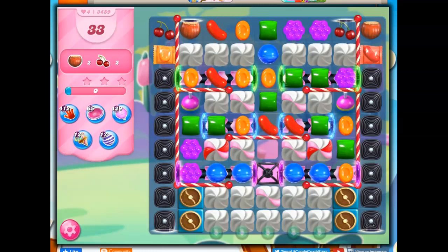Hi friends, this is Susie, your gaming guru, here to help you solve the puzzle of level 3459 in Candy Crush Saga, where we have 33 moves to collect 4 ingredients.